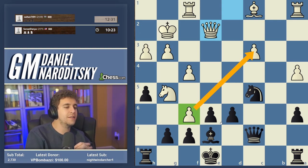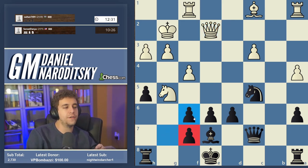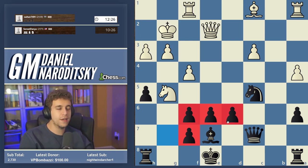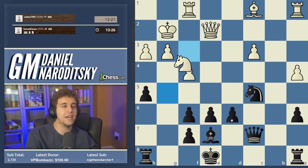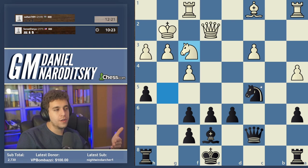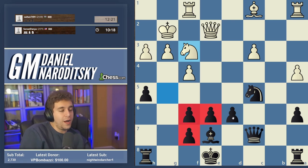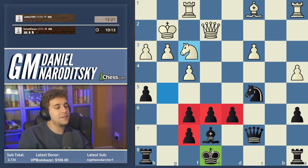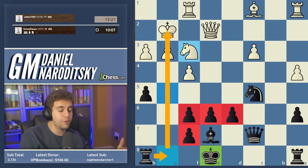In the Sicilian the priority is rarely to keep your pawns as intact as possible. Very often in the Rauzer or Classical Sicilian, this pawn formation — shifting the pawn from g7 to f6 — actually improves the health of Black's pawn structure. First, more pawns equals more safety to the king. Second, it opens the g-file, which we can use as a direct avenue to White's king.